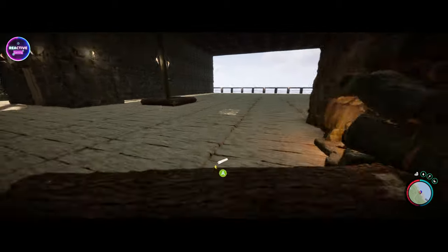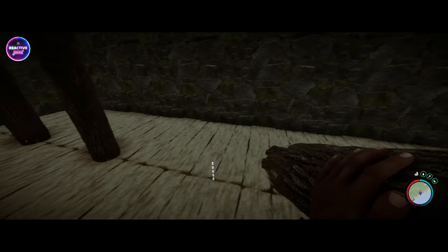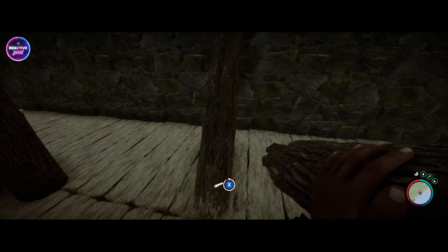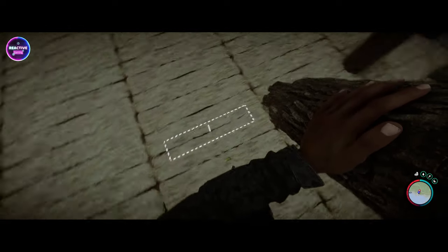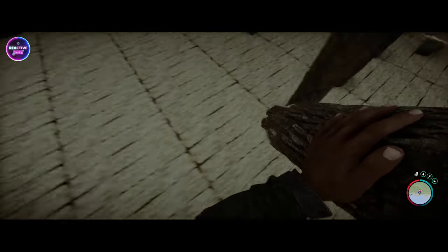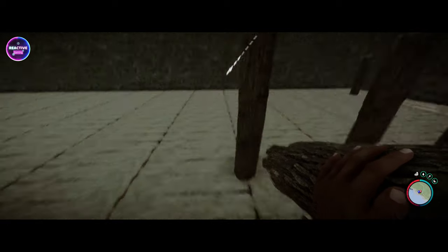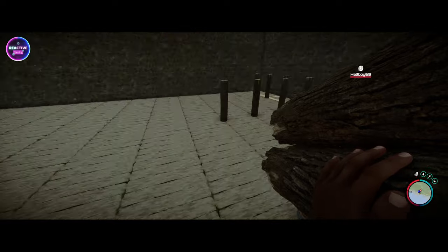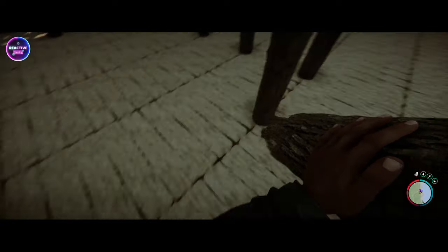First things first — what we need is to build out a bit of scaffolding. Let's go four by four for the first bedroom. One, two, three, four, five — that's too much. Let's go four by five. Four by five — that'll work.